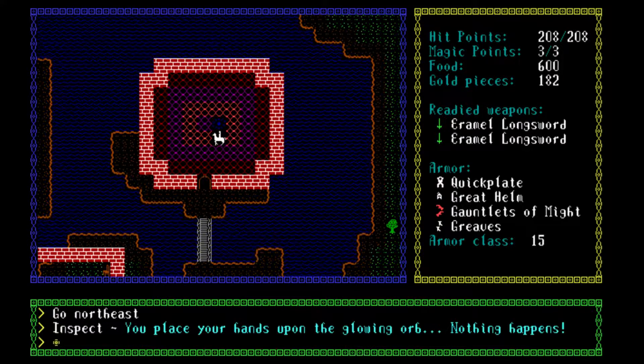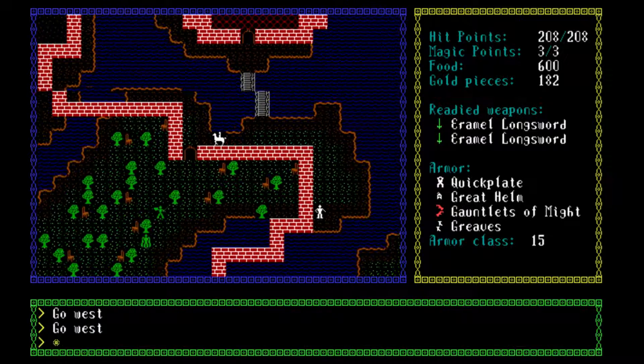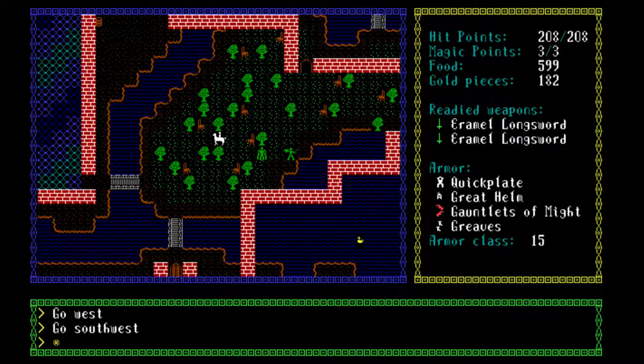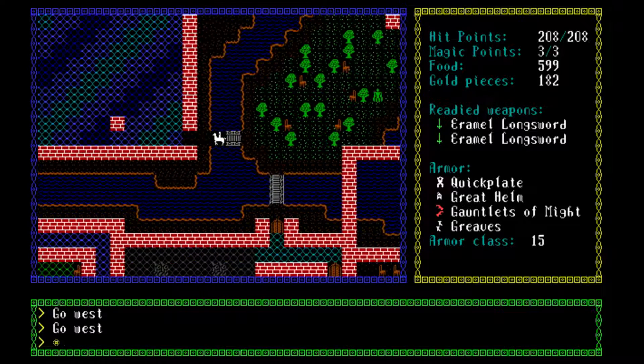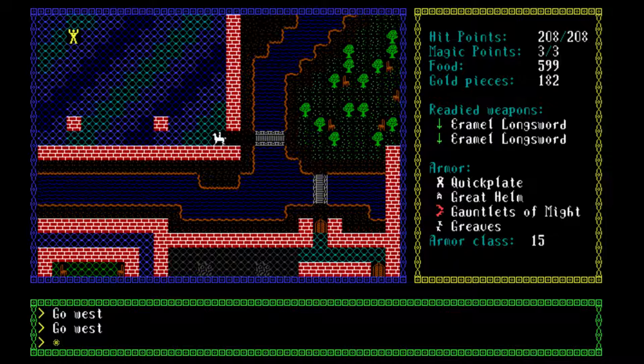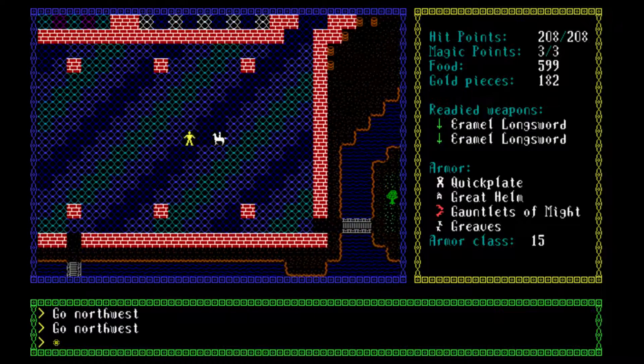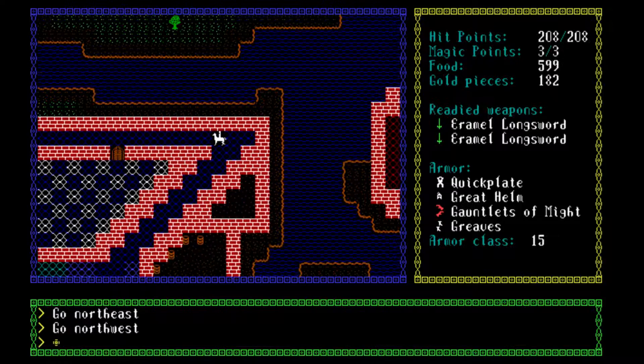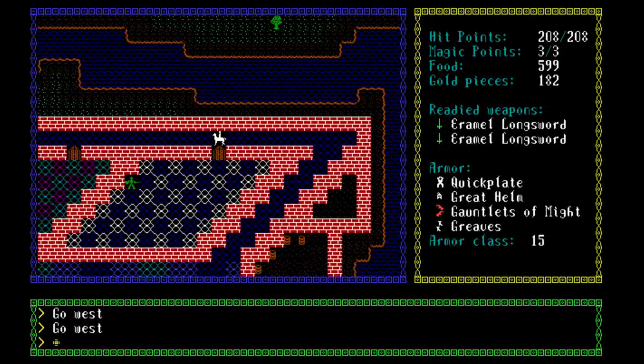The glowing orb — nothing happens. I think what we need to do is take the amulets to the orbs; I think that's how it works. We need to take the blue amulet over here. This is still an Ambuscule, actually. We need to find Ambuscule — still haven't found it.